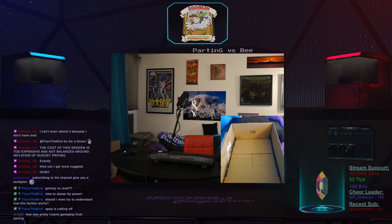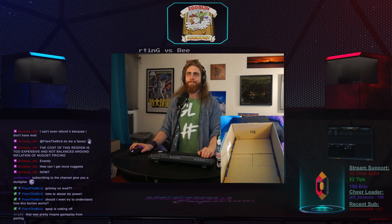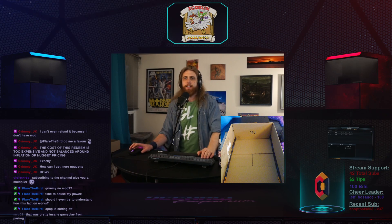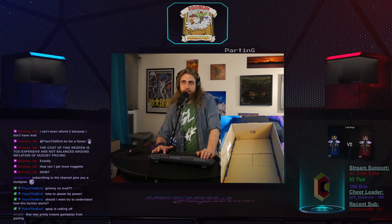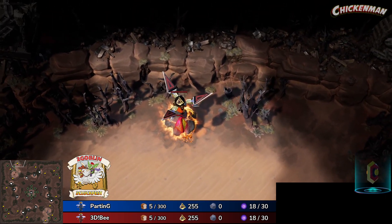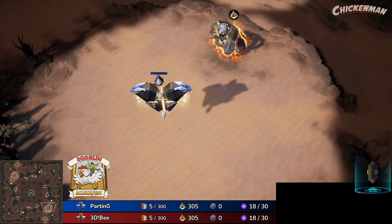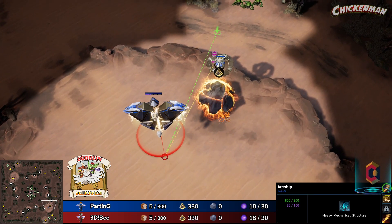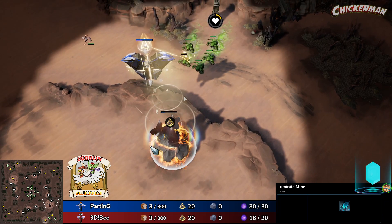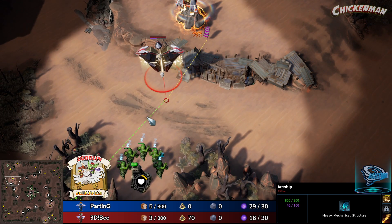All right, we are heading into game number two on Last Hope, as we continue this Celestials versus Celestials extravaganza. In the top left-hand corner, up a game and hoping to seal the deal, it is B. And his opponent in the lower right-hand corner is none other than Parting. We have cross spawns here.